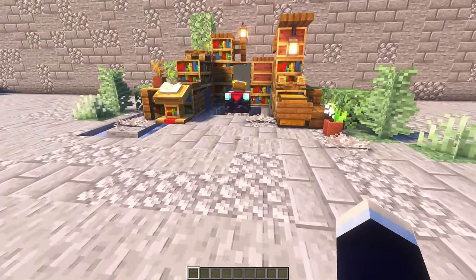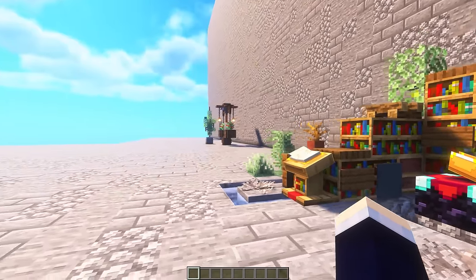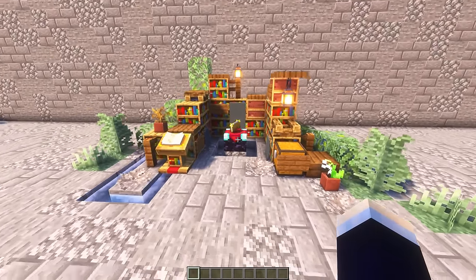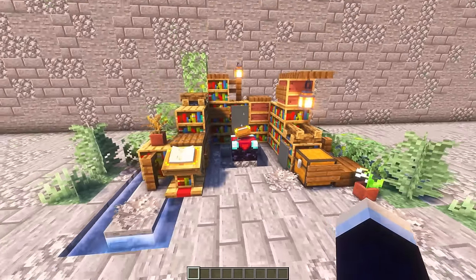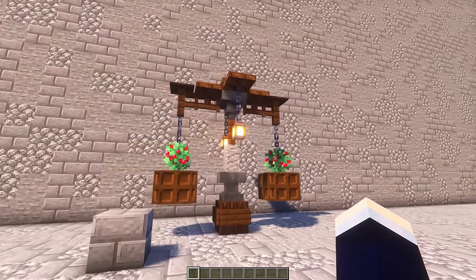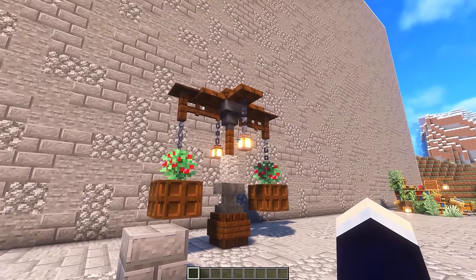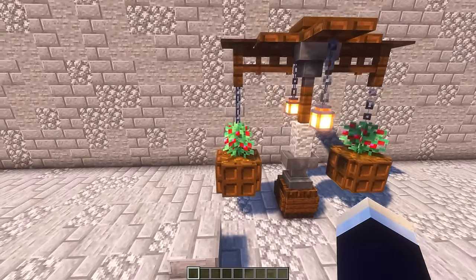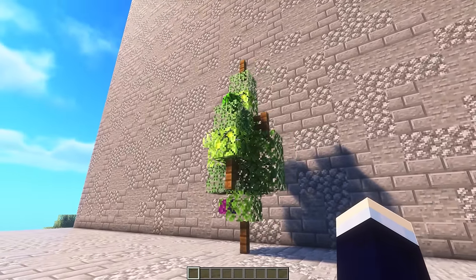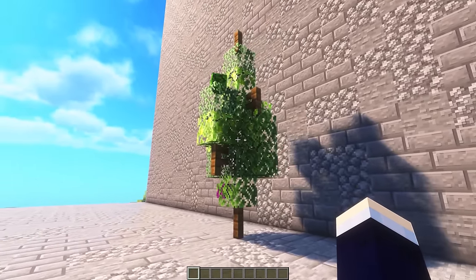Next up, we have a couple of little designs that I'm technically classifying as one build just because they're very small, and these were all built by Extra Builds - I take no credit. This one is a little bit of a lush, overgrown enchanting area. The next one here is a really decorated hanging lantern kind of lamppost design for a village or something like that, with some plants as well. And for the final one, made by Extra, we have a simple little tree design.